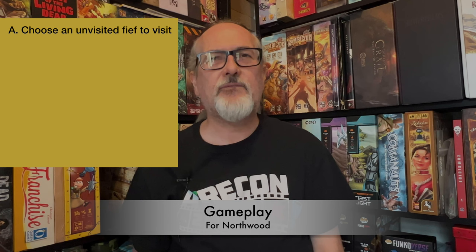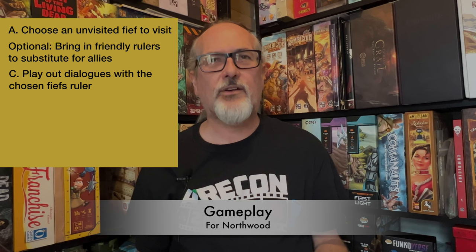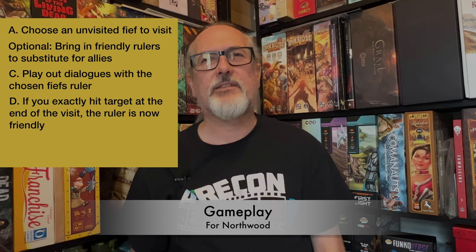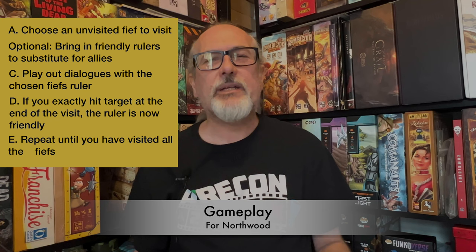Gameplay. Choose an unvisited fief to visit. Optionally, bring in any friendly rulers you may have won from previous visits to temporarily substitute for one of your allies. Play out the dialogue with the chosen fief's ruler to try to hit their target score. If you exactly meet the target score at the end of the visit, the ruler is now friendly and you may choose to use them as a substitute to one of your allies on future visits. Repeat until you have visited all fiefs. I'll take you through one or two rounds just to get a feel for how the game plays.